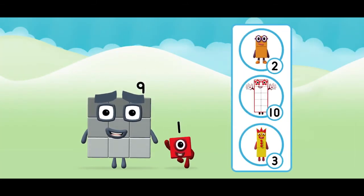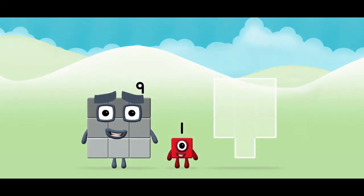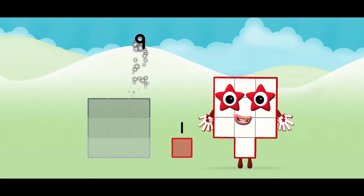Do you know which number block you'll make when you add these two number blocks together? Great! Now add the number blocks together. Nine plus one equals ten!